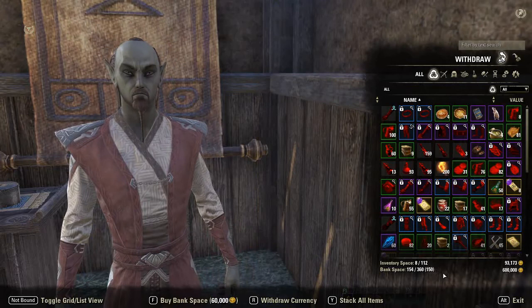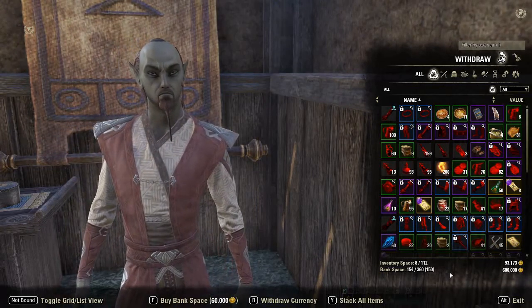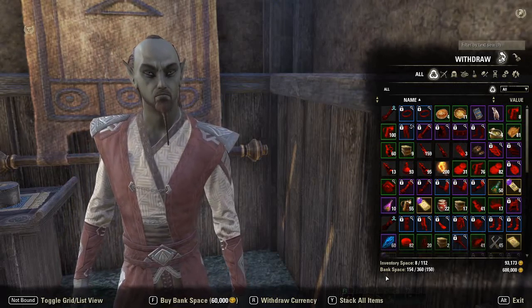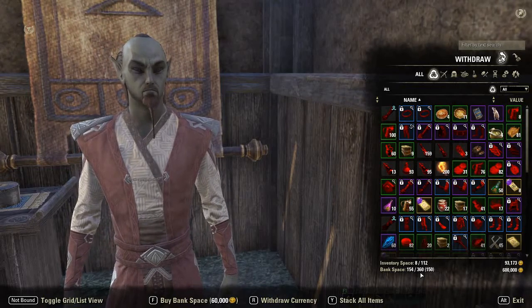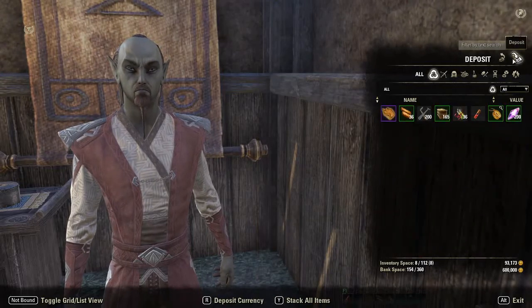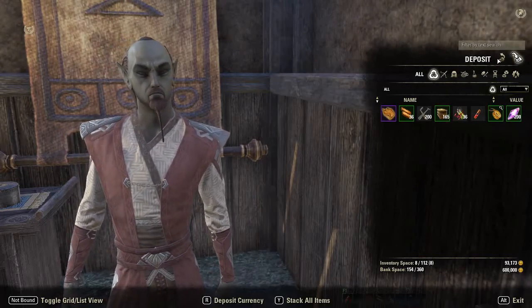Currently, as you can see, I have already upgraded my bank space. My current bank space is 360 slots. You can increase your bank space by buying bank space at the banker under the withdraw tab. You'll notice that if you're in the deposit tab, you can't increase your bank space — you have to do it under the withdraw tab.